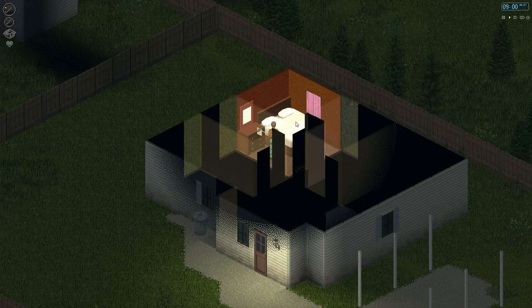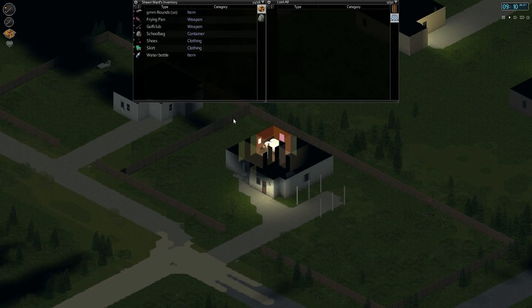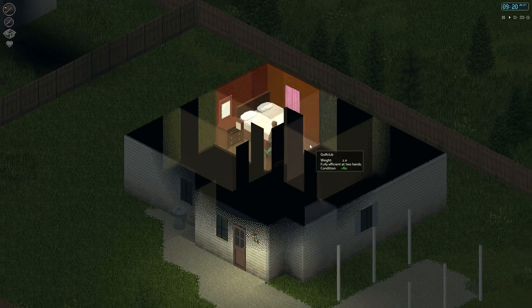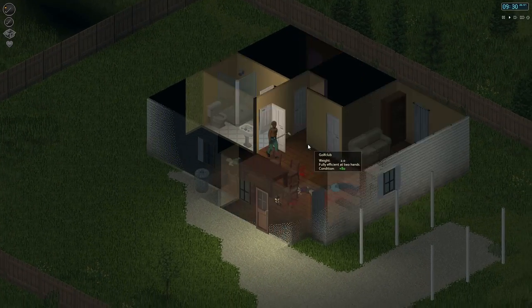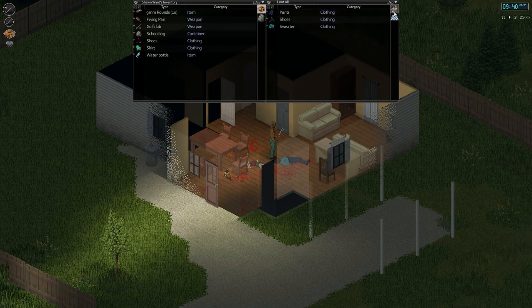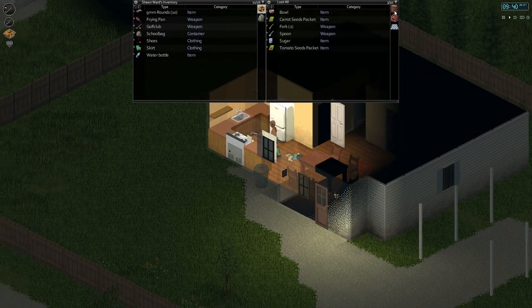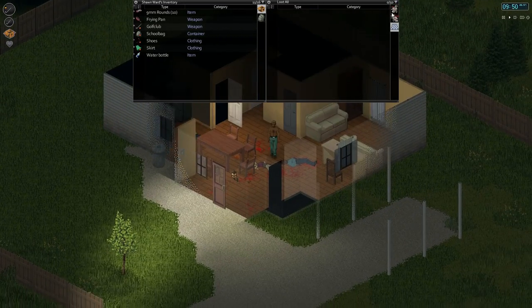Hey everyone, we're back with episode 3 of Project Zomboid. Last time we got a water bottle, we got a school bag, and we managed to barely survive in this house. We were ambushed by these two zombies here. I haven't looted their bodies yet. Let's see what we've got. Nothing. One of these days, we will find a zombie with something useful on the body. I'm determined.